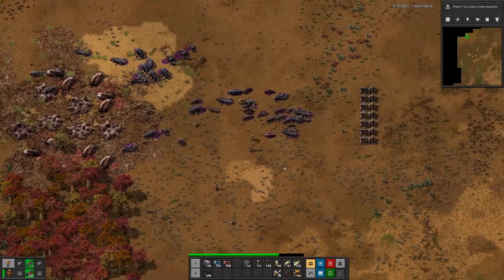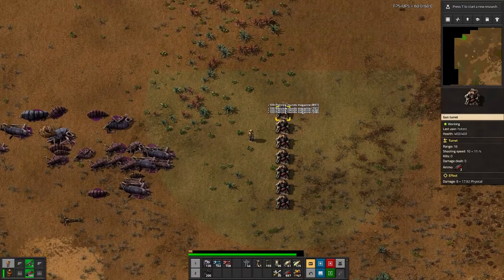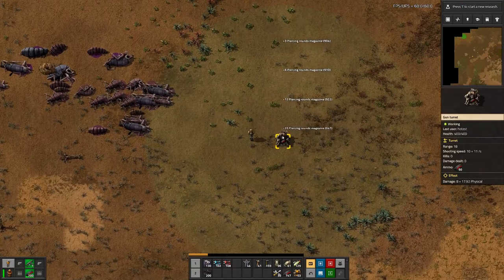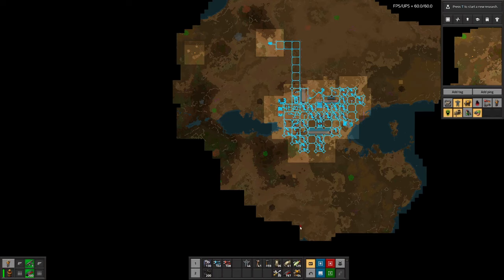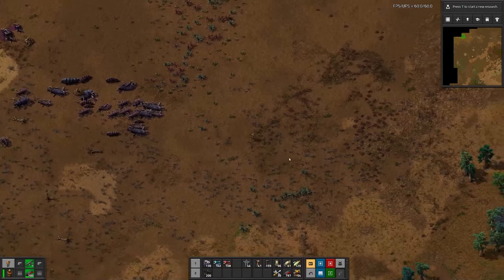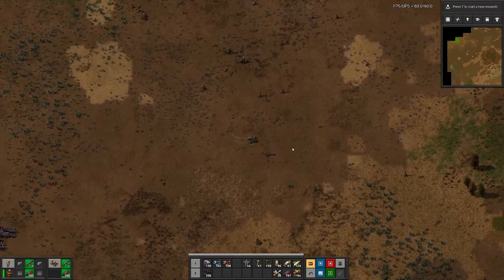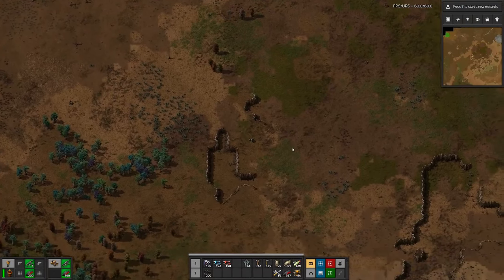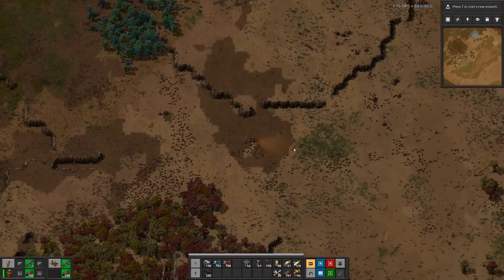That was way easier than I hoped. We did not even need this fallback position back here. And if we look at the map, we can see everything that we have uncovered. Down here there is another mess, and probably in this area there might also be a few. But that was really the closest to our pollution. We are on a good way, with the science production set up to have everything in the new setup for the next episode.